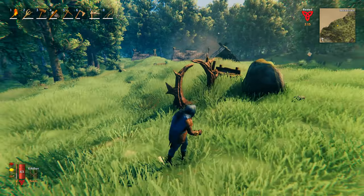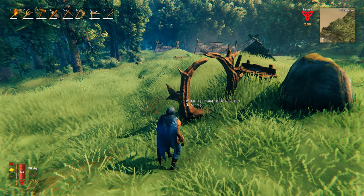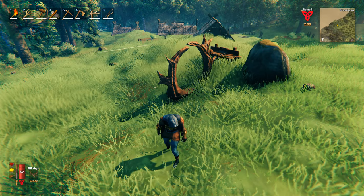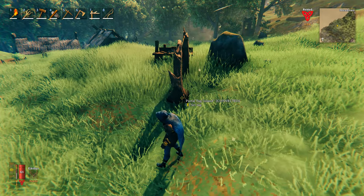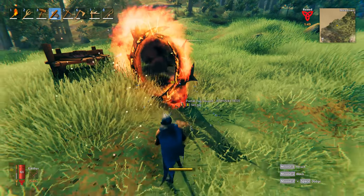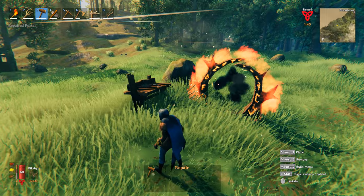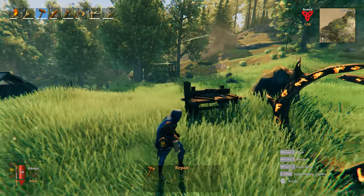Just a couple of things I want to mention about the portal. You can't take certain items through the portal — one of those is your mining material, so copper or tin. If you do have those items on you, you will still have to take those back to your base via your body, cart, or boat. Also, portals can take damage, so you can repair them using your hammer. If you don't want to keep repairing it, you can build a little fence or a roof over it to keep your portal protected.